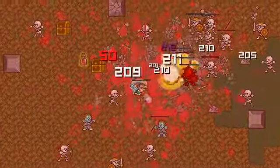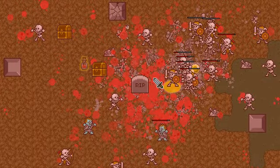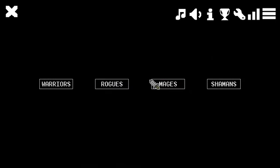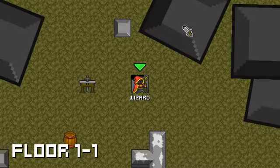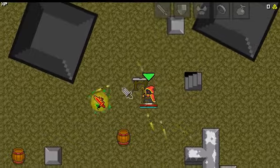You definitely want to pick up those blue bottles, or you die. We gotta actually get somewhere here. I'm gonna try the mage one more time — I'm gonna be careful this time. Since I've got projectiles, I'm gonna hang back a little bit and hopefully not run into like half a dozen bosses.